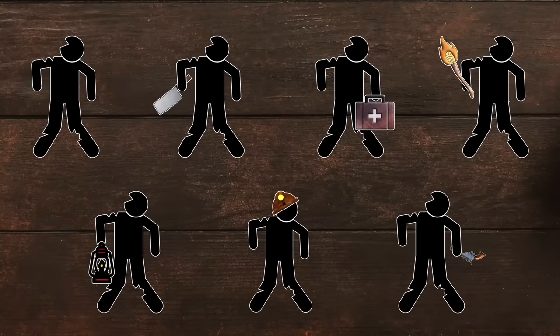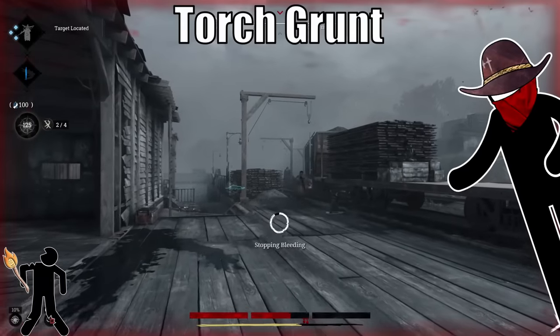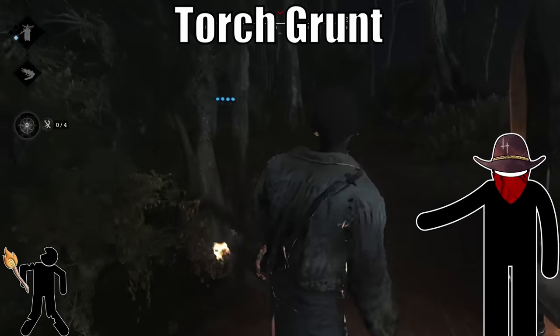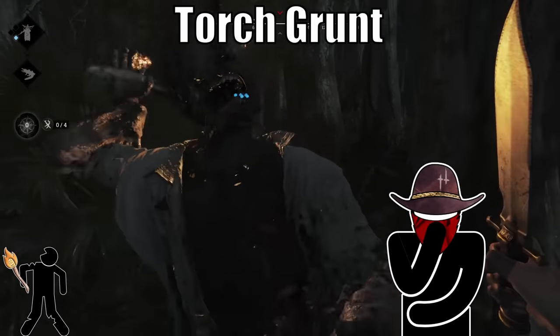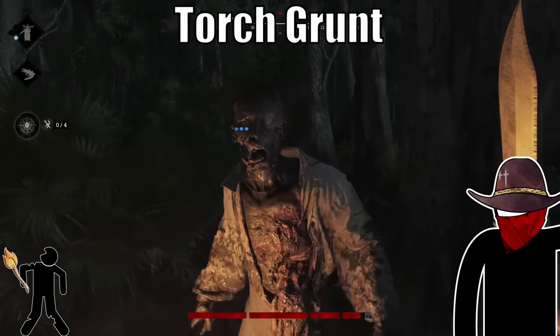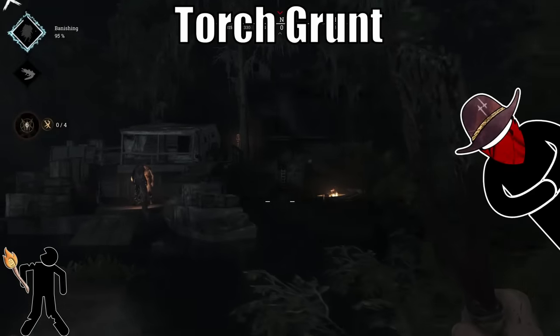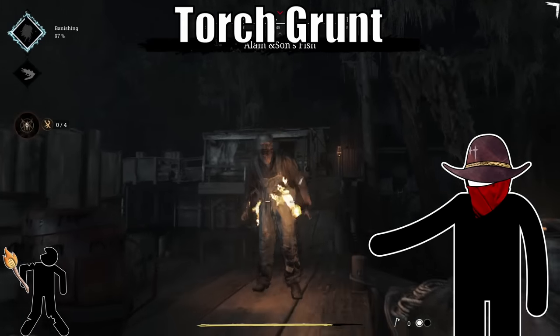Each variation of a grunt has a different item with a unique effect. The torch grunt, as the name implies, is holding a torch. While they're still standing, they attack you with it. The first hit does a bit of fire damage, charring your health, but if you let them hit you again you'll light on fire. Be careful, because when they drop their torch it ignites whatever it hits — mainly keep an eye out for oil slicks and barrels.